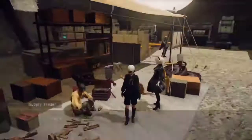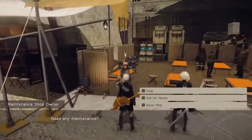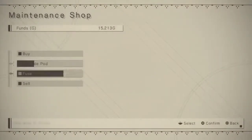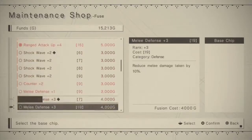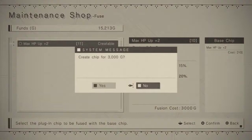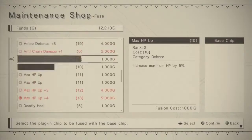These chips have tons of things that can help upgrade your health and damage, which is very useful. Then you're going to walk over and talk to this lady right over here. Go to Shop, then press Fuse Plug-In Chips, and with your funds you can go ahead and upgrade your chips.